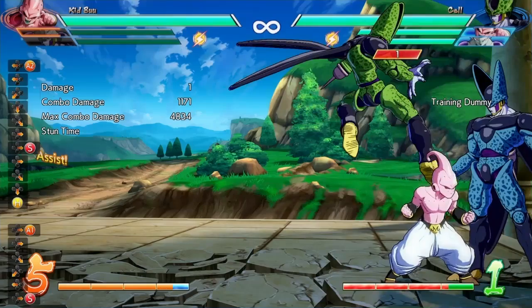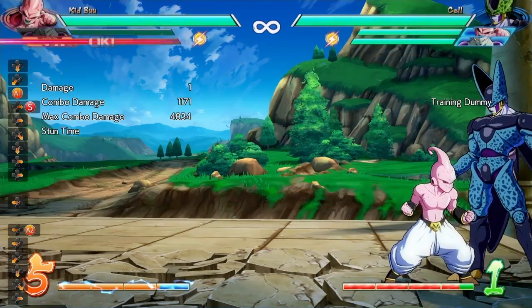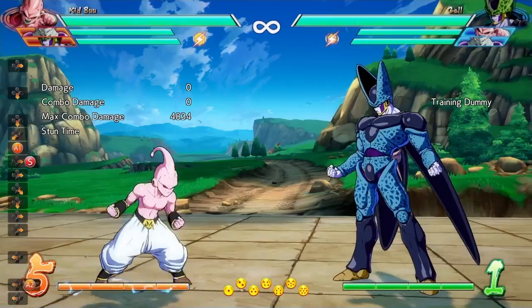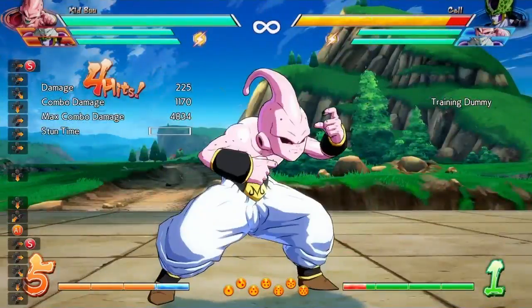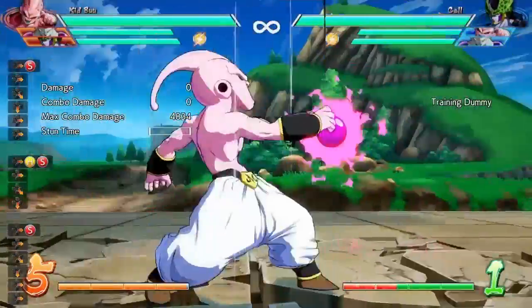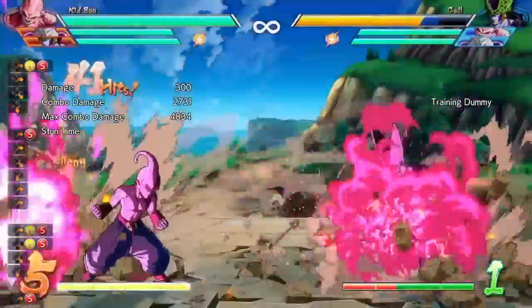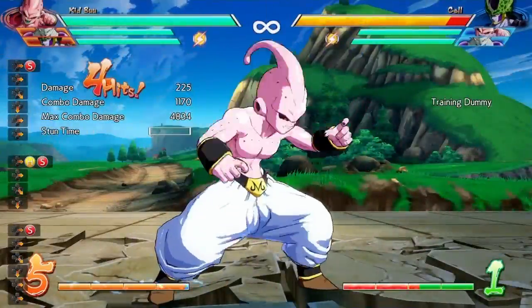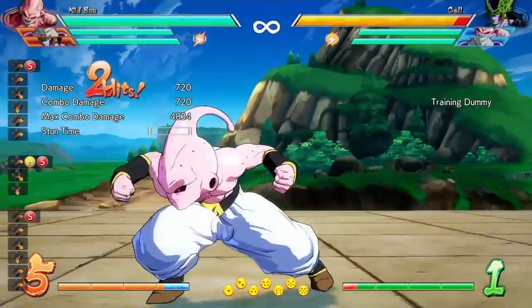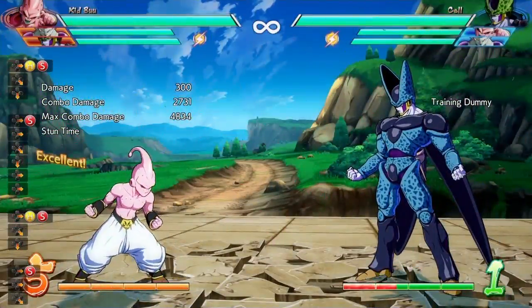For the candy beam — core circle forward ki blast — they slowed down the cancel timer when blocked, and increased the input window for stored inputs when the attack connects. This makes it much easier to cancel the candy beam into the level one super. Before, you had to time it precisely as the opponent was spat back out, but now you have a larger window to cancel mid-sequence.